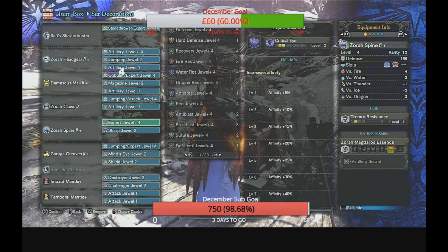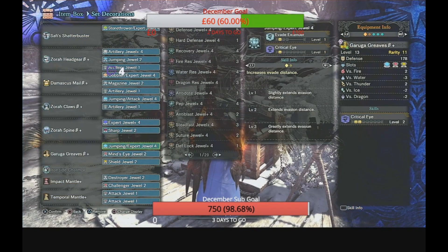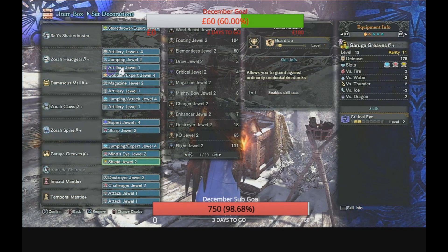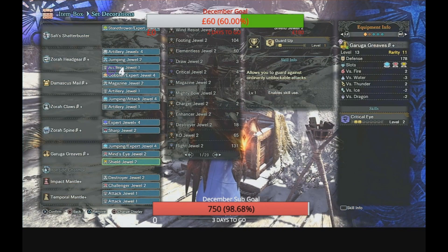For the arms I used the Zora Claws beta — Flinch Free 2, a 4-slot and a 1-slot. I added a Jumping Attack jewel 4 and an Artillery jewel. For the waist I used the Zora Spine beta — Tremor Resistance 1, a 4-slot and a 3-slot. I added Expert jewel 4 and a Sharp jewel for that protective polish. For the legs I used the Garuga Greaves beta — Critical Eye 2, two 2-slots, and a 4-slot. I added Jumping Expert jewel 4, Mind's Eye 2, and Shield jewel 2 for Guard Up. I finished with the Ironside Charm 4/5 for Guard 5.